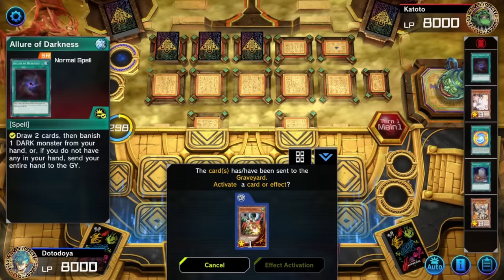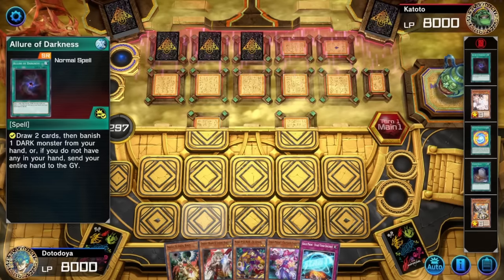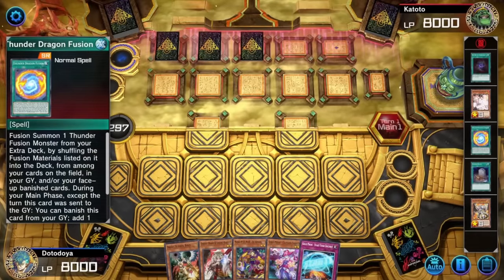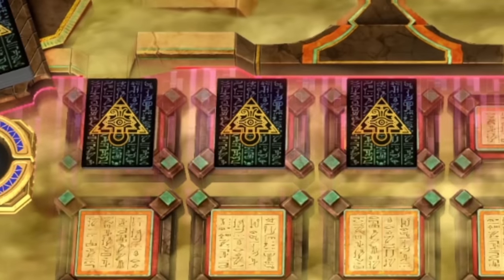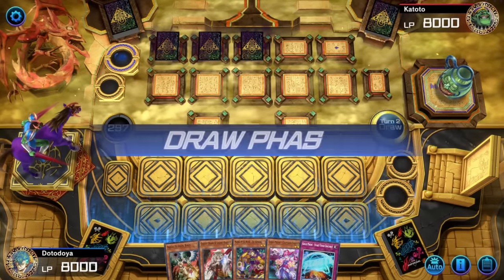He just blind-fired the Allure? Blind-fire Allure — I know you're crazy. It's a Thunder Dragon deck. What is this? My opponent froze — he deadass hasn't dueled for 40 minutes. That's crazy.